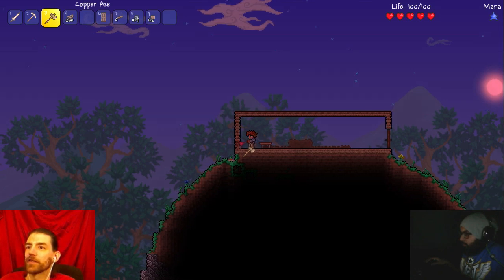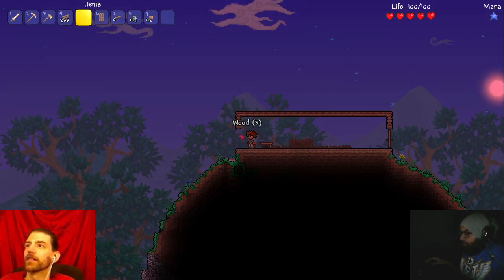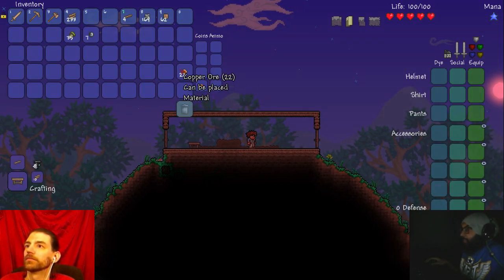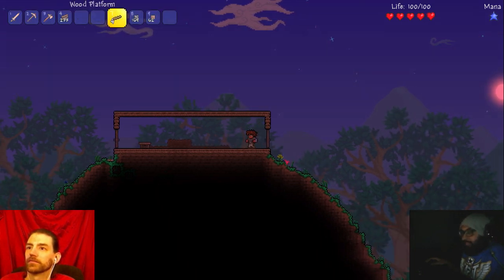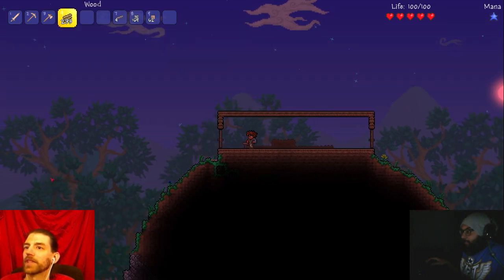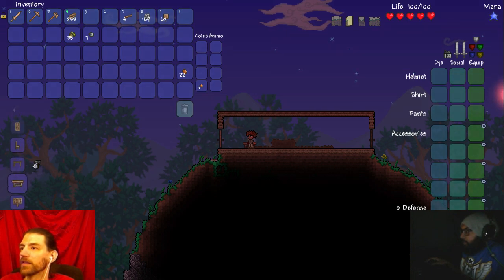Chris said we have to find NPCs and bring them to the house. Some of the most important ones, yeah - but I think the low-tier ones you just make a bed and they eventually show up. We can start calling it our house if you like. I don't have anything to make torches - you're gonna have to make our torches to start out. I haven't killed any slimes yet.